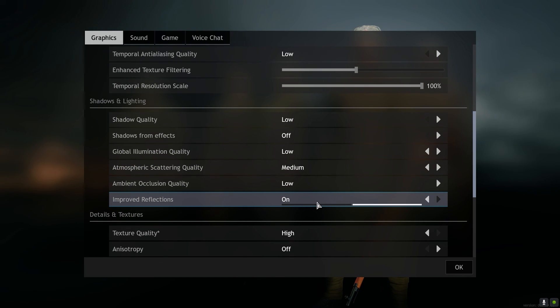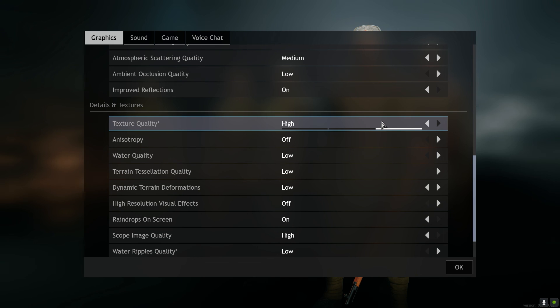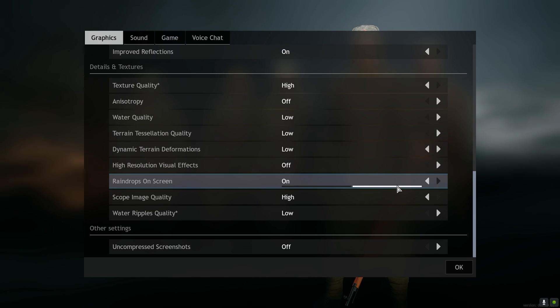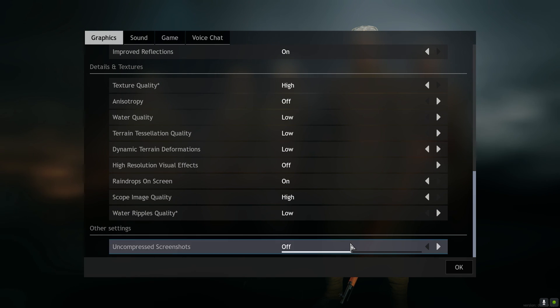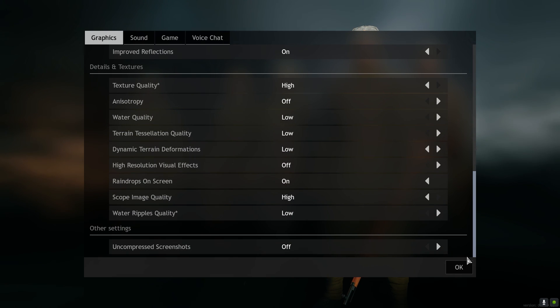Then the next setting is Low. Improved Reflections isn't a huge thing — you can turn it on or off, it doesn't matter that much. Then we have Texture Quality — set it to High. High is the best option and I think High texture quality really works well if you're using a sniper, since it helps a lot for spotting long-distance enemies. After that, copy everything you can see here: set Scope Image Quality to High and all of the others to Low.